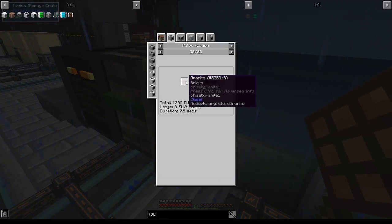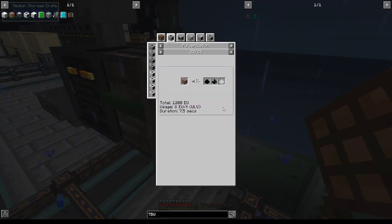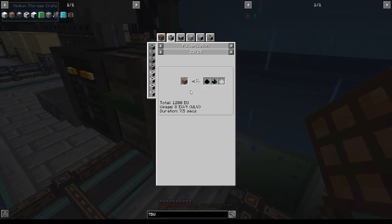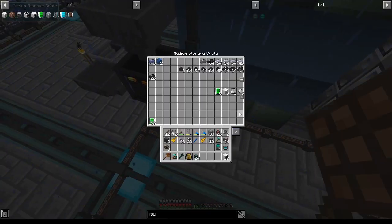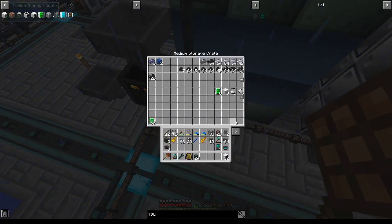To get our thorium dust, we can pulverize granite — I will be using three IV macerators. Three IV macerators will macerate granite every 2 ticks. My calculations indicate that to get one thorium dust every 4.61 ticks, you need a 43% chance of getting thorium. People say that using only three IV macerators is sufficient, so we'll find out. It's not like running out of thorium will kill a reactor, but running out of cryothium definitely will.